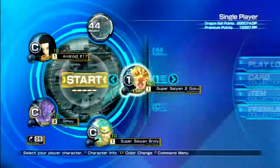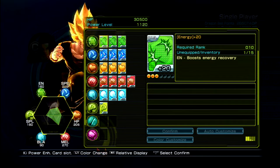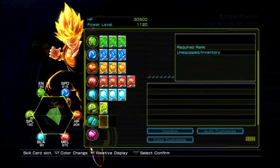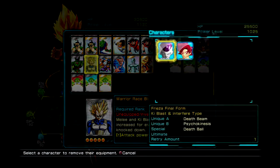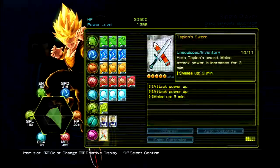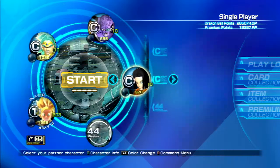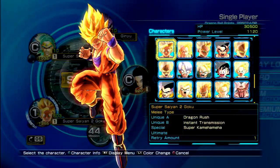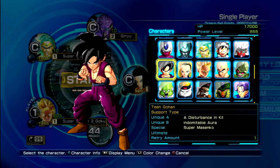Actually, I should show off Super Saiyan 2 Goku - still gives me the same lines. Oh god, look at Goku's stance. His hair - there's actual distinction between regular Super Saiyan and Super Saiyan 2, in terms of the way his hair looks. It's actually got a new form to it, that's really cool. I like that. I need to sort this by type.